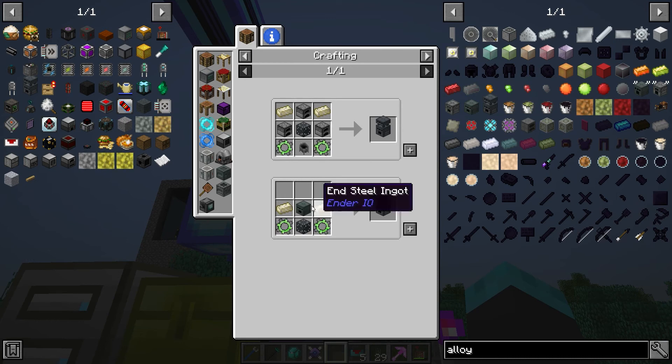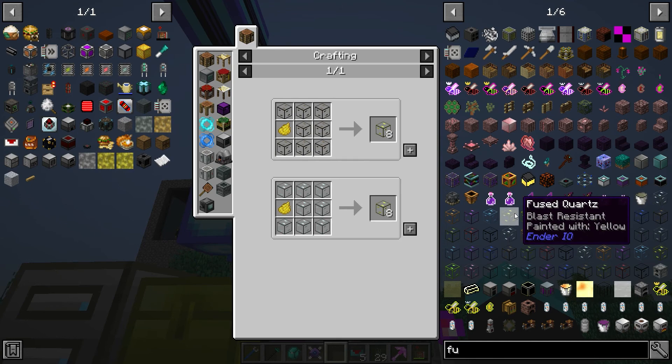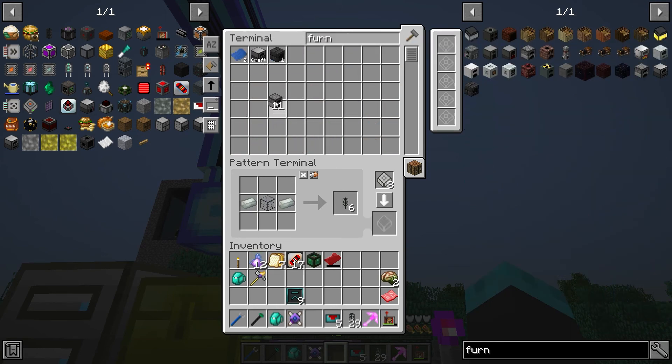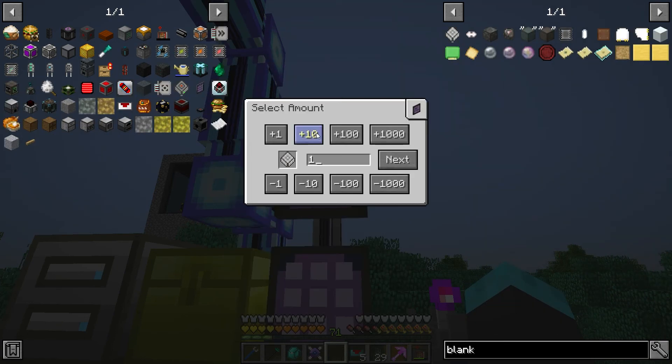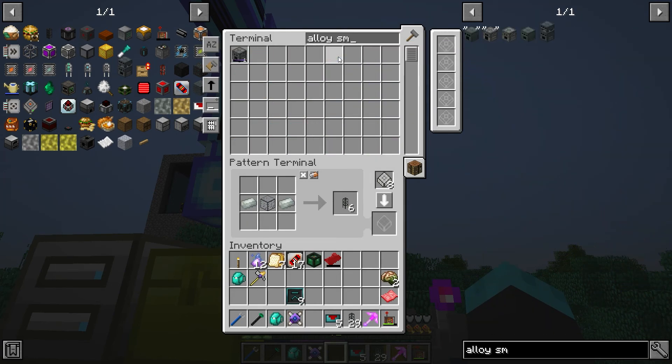Starting from the enhanced machine chassis cauldron. I think our system already knows how to make an alloy smelter — nope, it doesn't. Does it know how to make a furnace? It does not know how to make a furnace. Okay, we've got some crafting to do. First things first are the blank patterns because we're running low — let's just do a bunch and hit start.